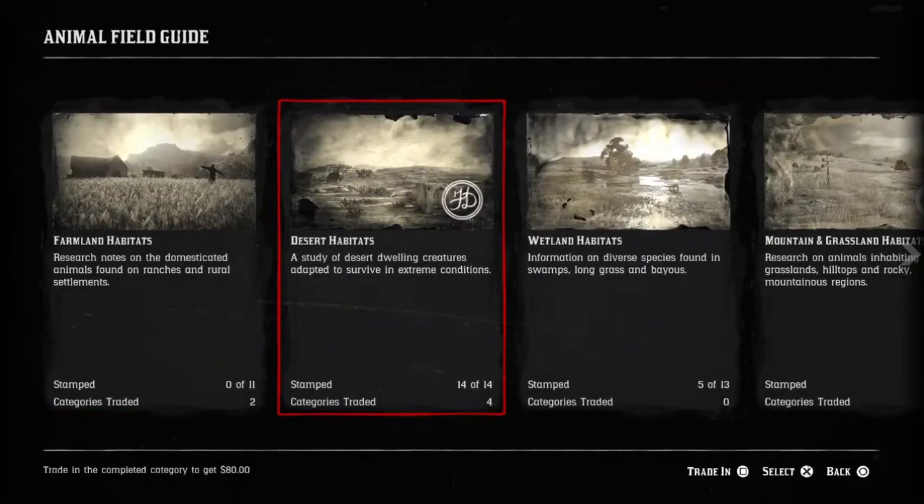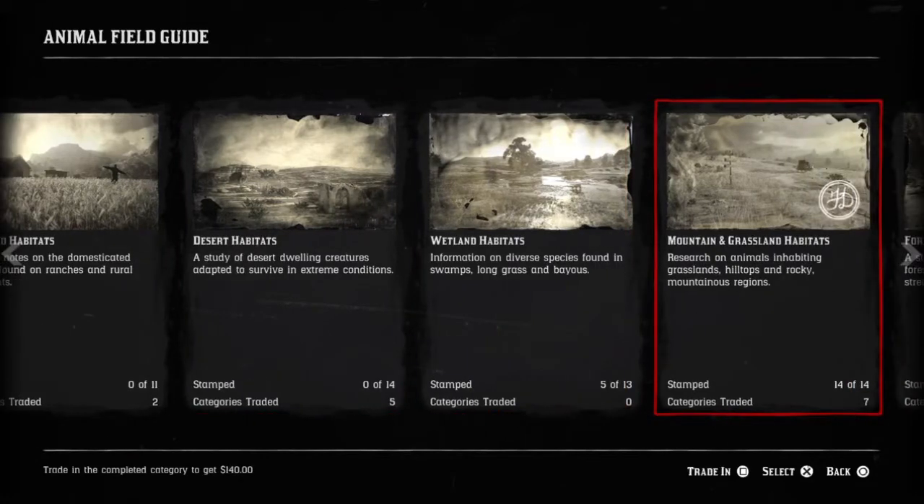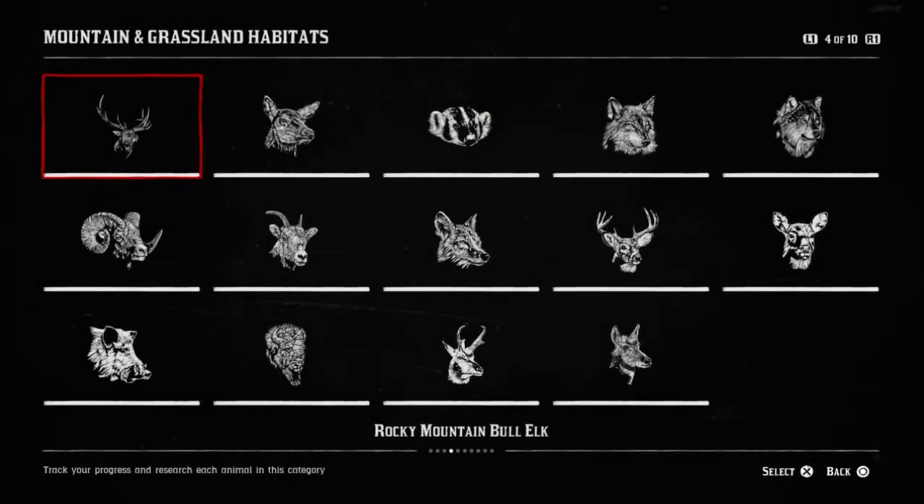Different categories are worth more than others as you move to the right. The category I think is best to pursue is the mountain and grasslands habitat. These animals are not that hard to come by, and a lot of them travel in packs, so you can get more than one in one go. Each time you finish this category, it's going to net you $140.